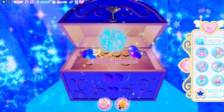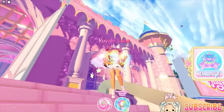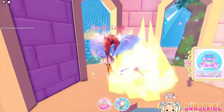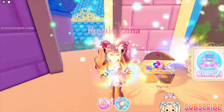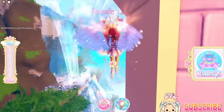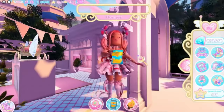For this last chest you will need the light power in Royal High. The chest is all the way up in this tower, and you use your light powers to open up the crystal. I already claimed the chest and it gives you the 'Perfect Picture' accessory.